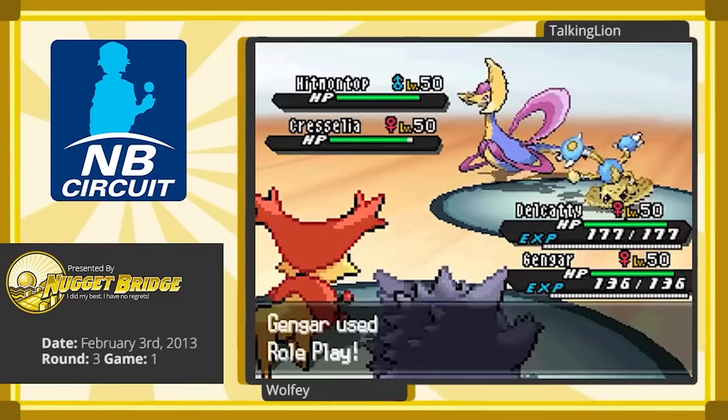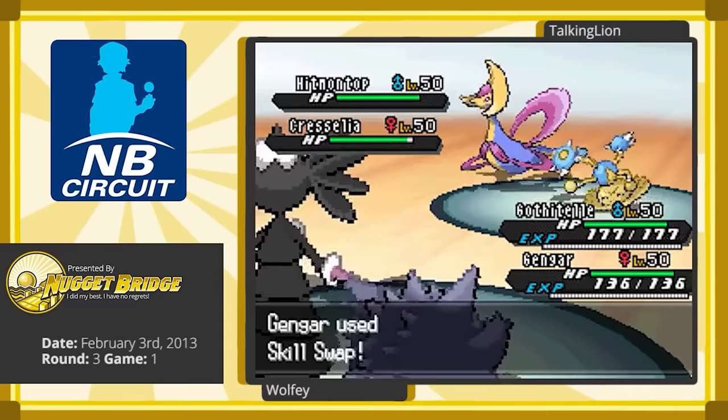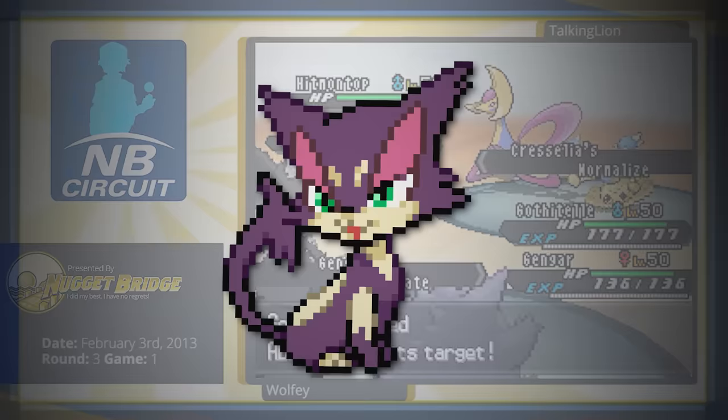Now, as you might imagine, because of the sheer volume of ways that specific moves can interact with specific abilities, some very niche edge cases may have slipped through the cracks. One of these edge cases is specifically what allowed Purloin to become unstoppable under the right conditions.